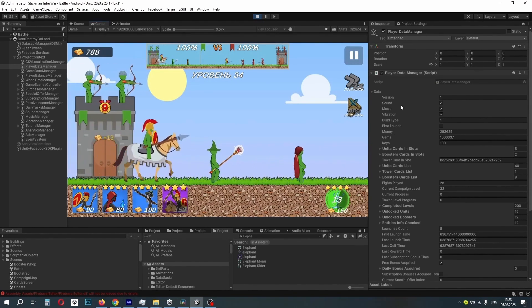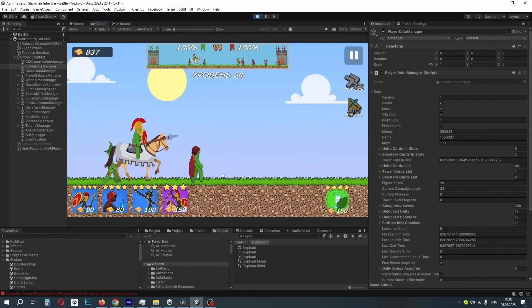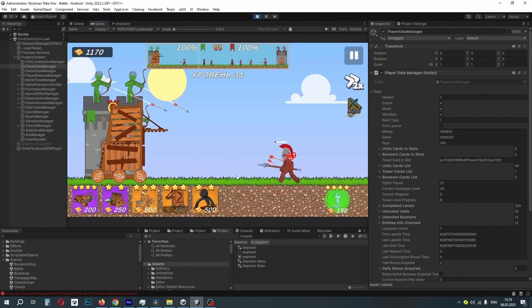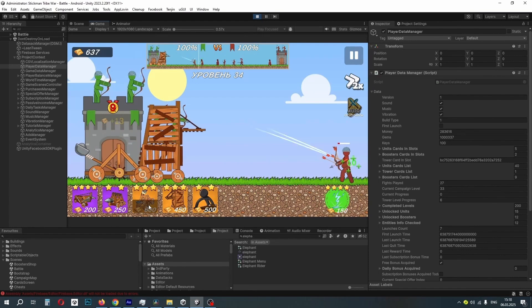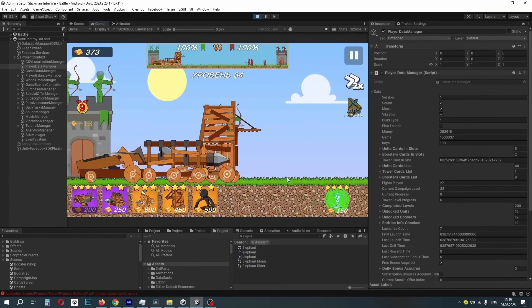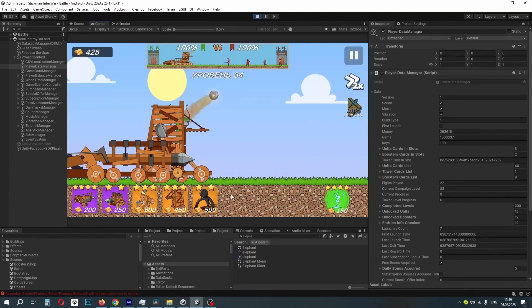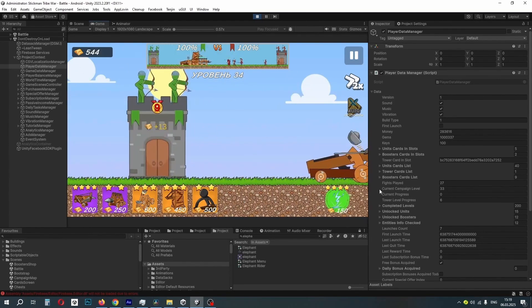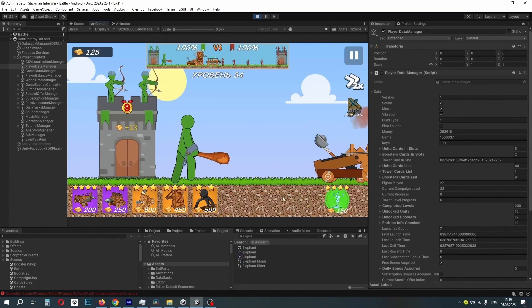The healer is a questionable unit, but we decided to keep it. The mage is another ranged unit. We added a hero on horseback with a spear. Three siege weapons: a battering ram, a catapult, and a siege tower. And the giant — currently the strongest unit in the game.